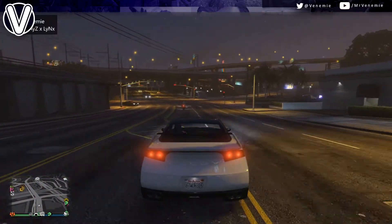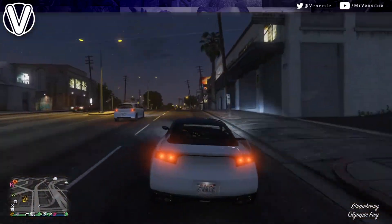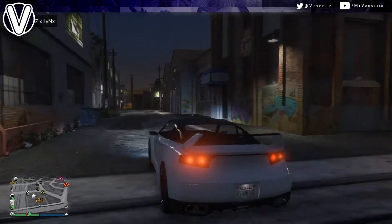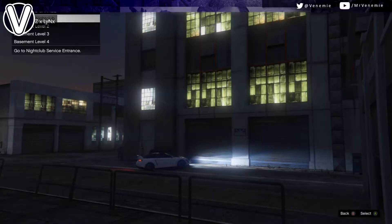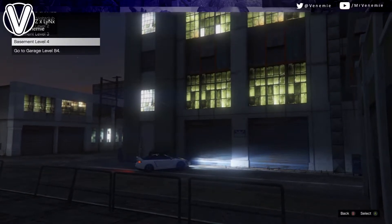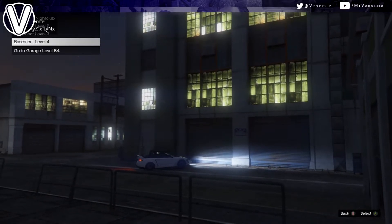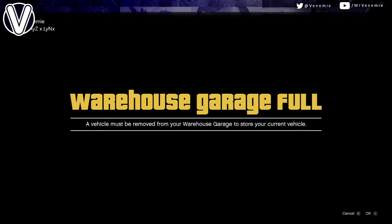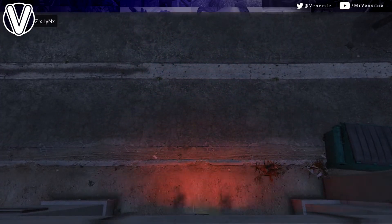Once you've exited the MOC, go over to your nightclub garage again. You want to use the exact same nightclub garage that you've been working with from the start — I've been working with B4, so I take the elegy over to basement level 4. You will get an alert. If you get an alert, you have done this correctly. It will say a vehicle must be removed from your warehouse garage. Accept that alert and drive your free elegy inside.